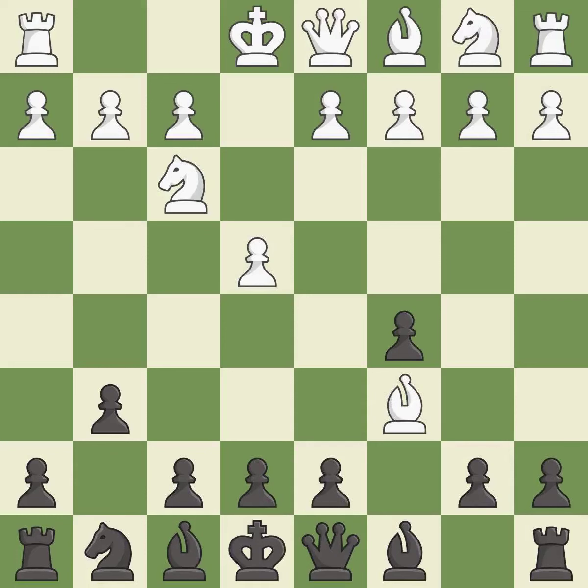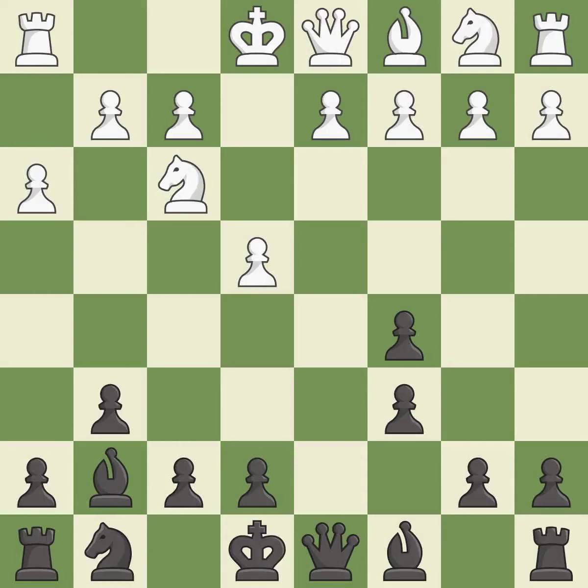Bxc6 captures the knight and forces black to double their c-pawns in exchange for the bishop pair. dxc6 captures the bishop, opens up the d-file, and allows the light-squared bishop to develop. This develops the bishop and gives it scope on the long diagonal.